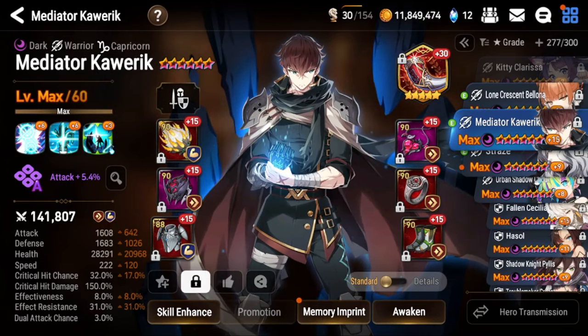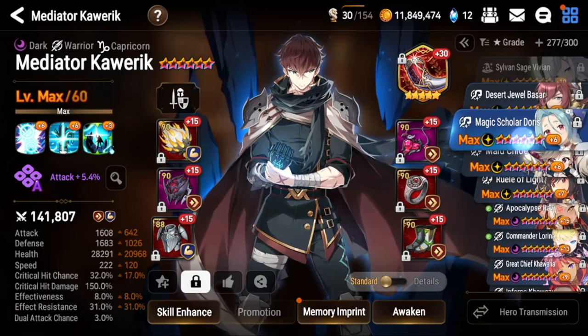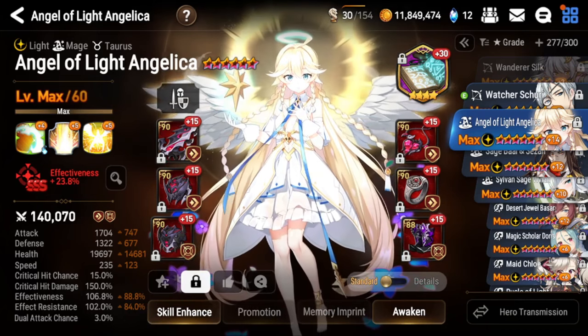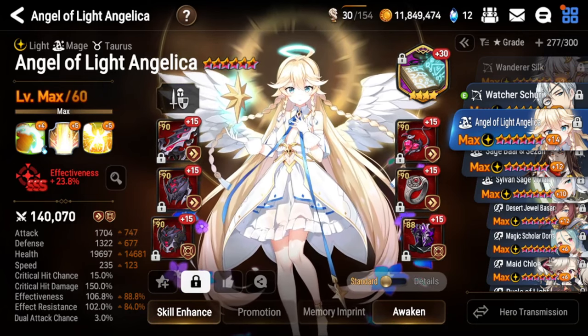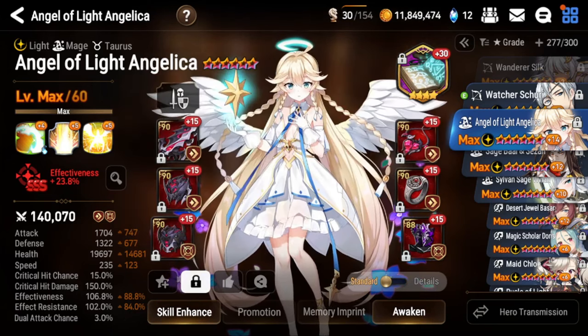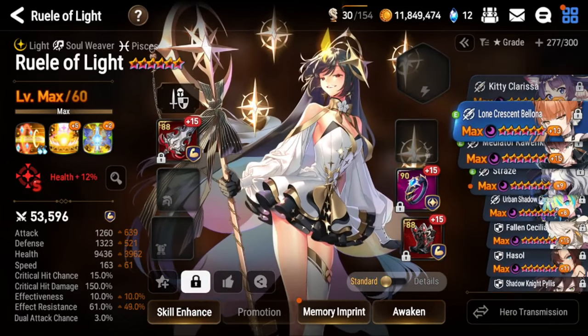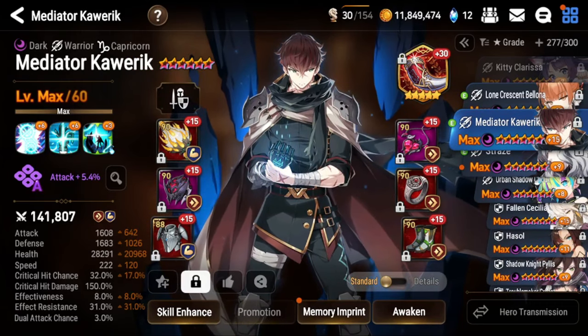Some people do like to build their Mediator Caloric faster — 250-260 speed works very well. I have mine at 220-222 speed because I want him to be slower than Angel of Light, mostly using him as an Angel of Light counter. Most Angel of Lights run between 220 to 280 speed, and if your Mediator Caloric goes before Angel of Light, you might have to skip your S3 to save it, then Angel of Light S3s your entire team and you lose a lot of value. So I have him on a slower build to guarantee he always goes after the enemy Angel of Light.